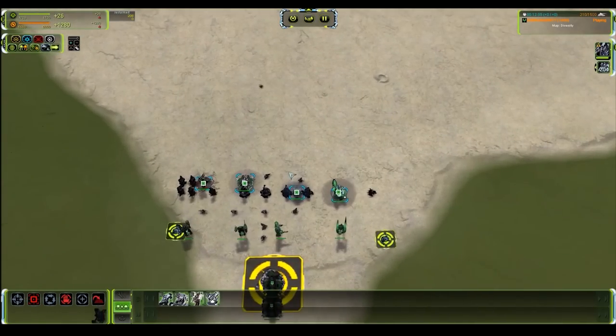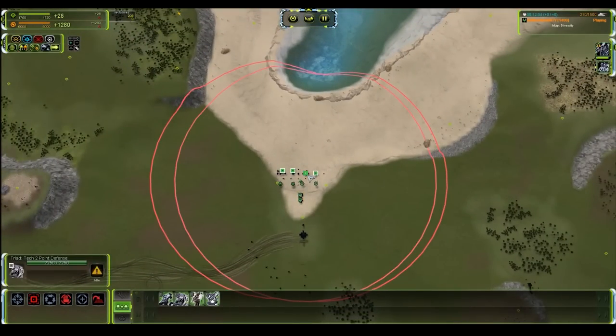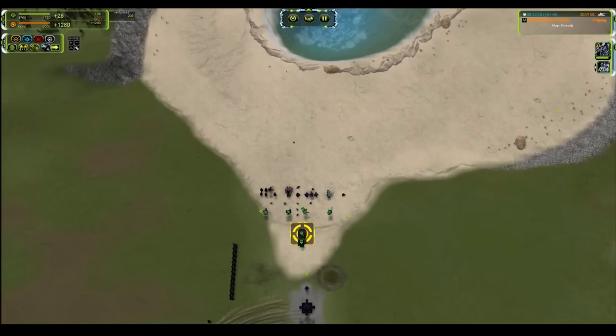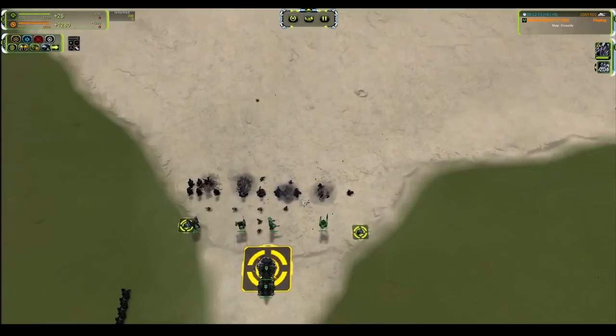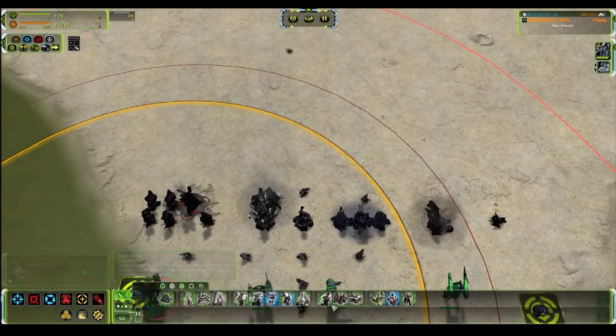That is your T2 point defense — it varies both in role and output from T1. The main advantage of T2 is its range over the T1 point defense. Moving on to anti-air. There's a lot of variety at T2 and we're going to spend a few minutes here.